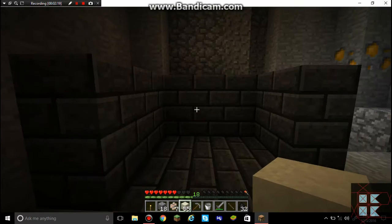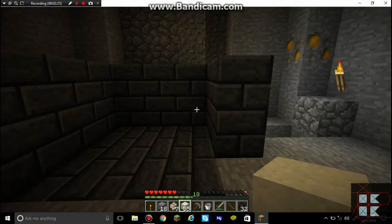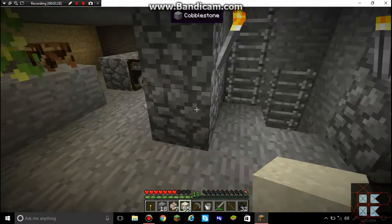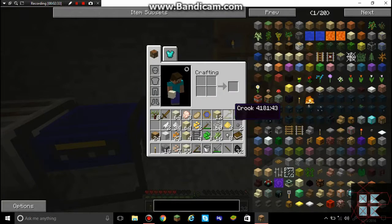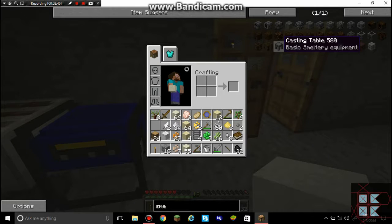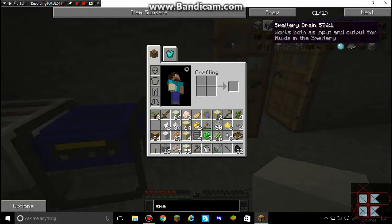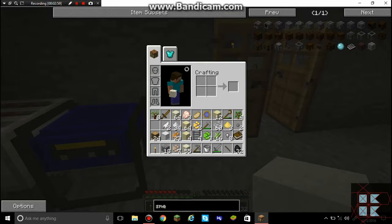I'll make a smeltery controller, a tank, and an input-output controller — let's see what it's called — called with a casting basin. The input-output controller is right here: smeltery drain. I would put it with a casting basin so that I could create a whole bunch of seared bricks.